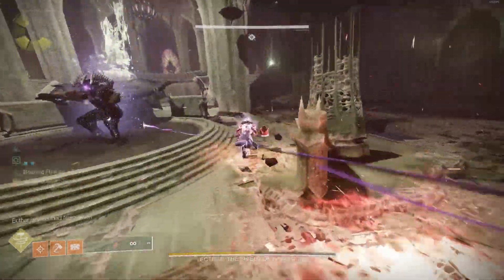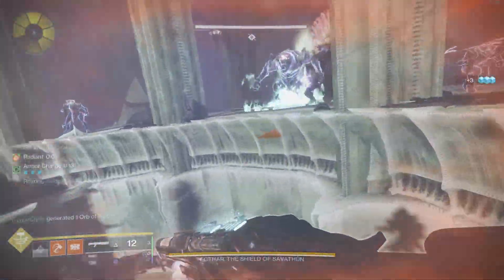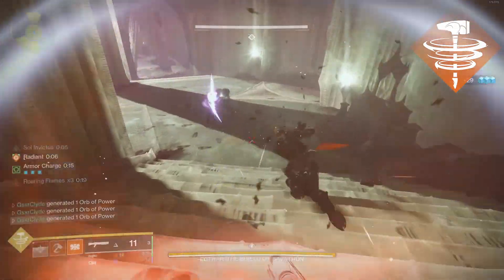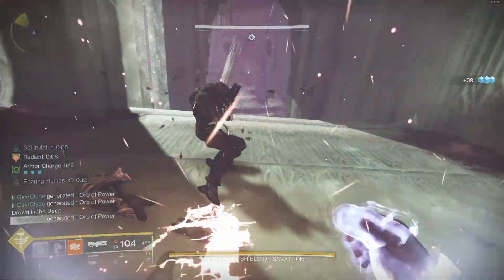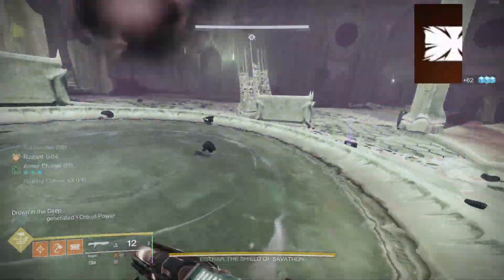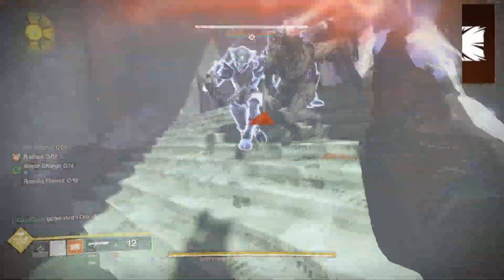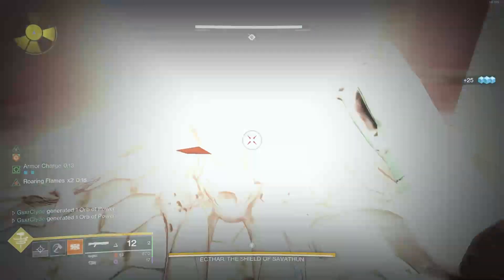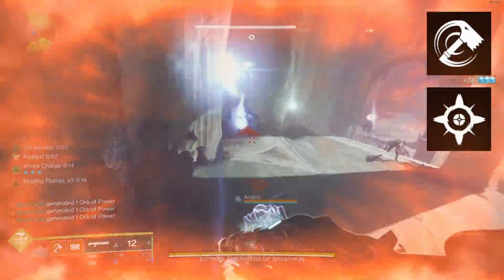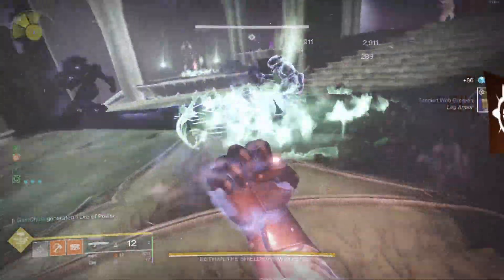For the first encounter I like running Burning Maul — spin to win. I do like the damage I can put out, cause ignitions, and get ignition damage. Barricades are up to you; when I'm on solar titan I really don't need them, but a tower barricade could be a last-minute savior. We're going to be using the throw hammer and healing grenade as a huge part of this build.